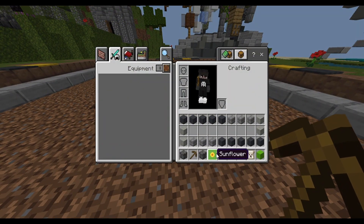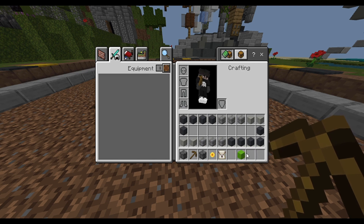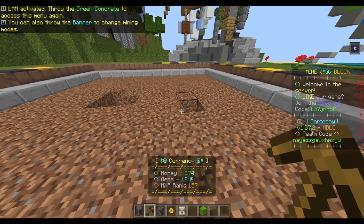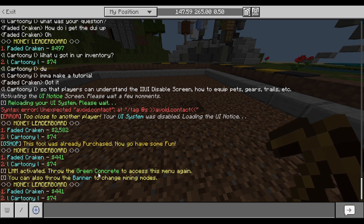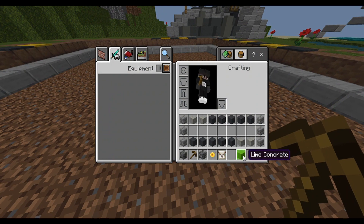These items here show you which mining modes you have enabled: that's block report, that's action report, and that's currency support. Every time you interact with the IIUI item, it will show you your next set of actions. You can throw the banner to change mining modes, and you can throw the green concrete to access the IIUI inventory screen again.